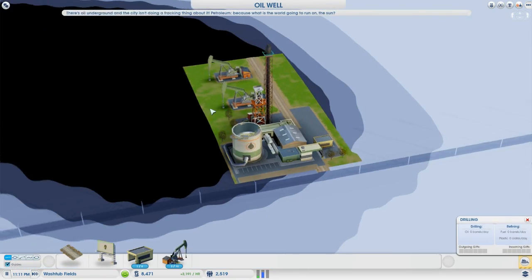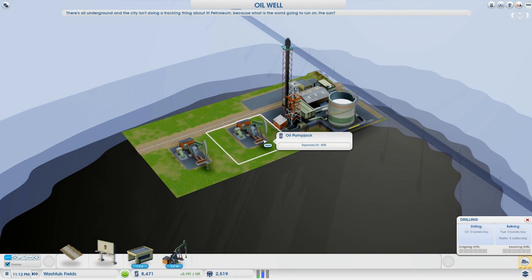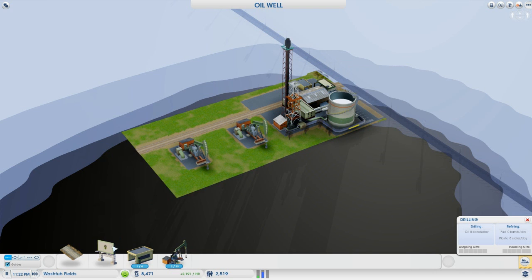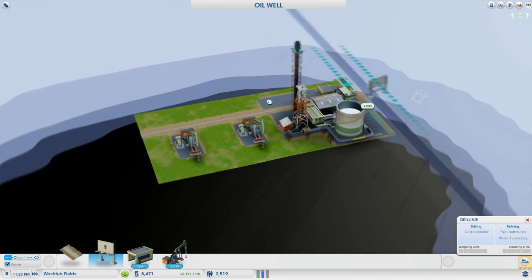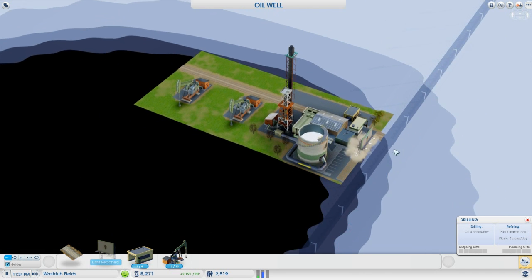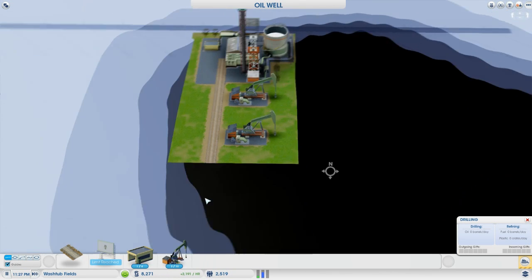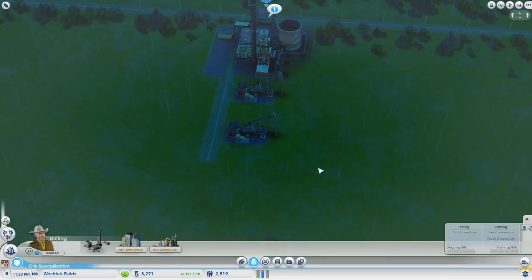What matters more than the placement of the oil well itself are the oil pump jacks. Every oil well that you place automatically comes with two oil pump jacks, and the costs of running oil is extremely low. Each pump jack is only costing me 30 simoleons an hour, and the oil well itself is costing me 150 — very, very cheap. The sign costs 200, so really that's all there is to it as far as just placing the oil well and letting it get started once the workers get hired.